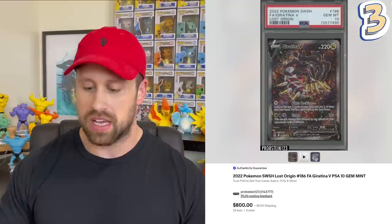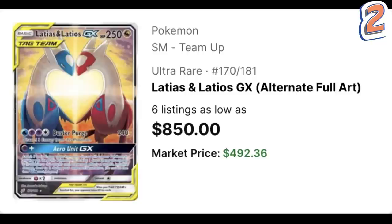The third most valuable alternate art card is from Lost Origin — the Giratina V, which has been a very strong card since its release. It has a market price of $328.84, the most recent PSA 10 example sold for $800, and a BGS 10 black label copy sold not long ago for $7,200. The number two most valuable alt art is the Latias and Latios GX from Team Up, with a market price of $492.36. A raw copy just sold on eBay for $560, a PSA 10 copy sold for $2,175, and another PSA 10 sold today for $2,750.